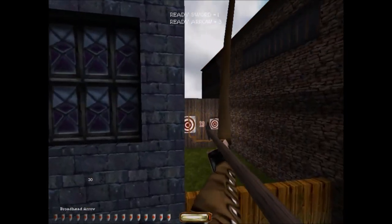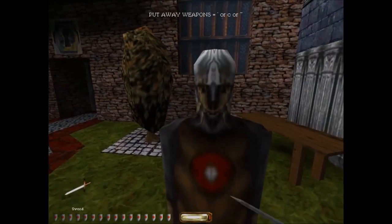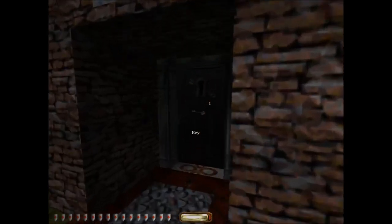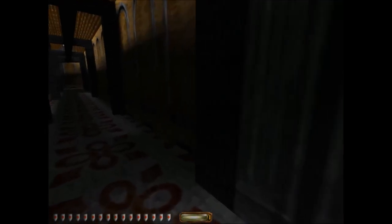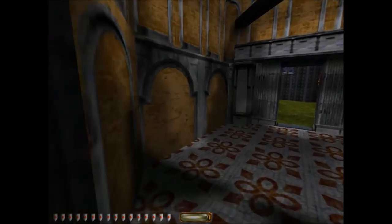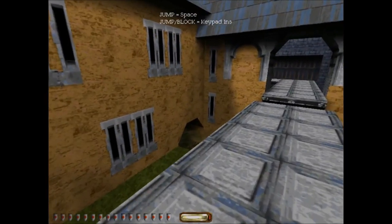Beyond this door is a hallway that will lead you to your next task. Now get your weapons. To pick up objects, select them by centering them on screen until they light up, then use them. Choose your weapon now. Try readying your sword and your bow. You can always put them away again if you need your hands free. Now let's go out to the courtyard for some target practice.